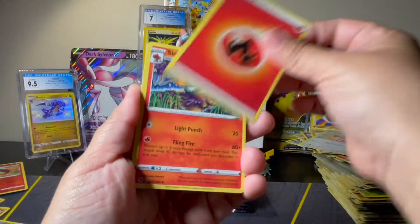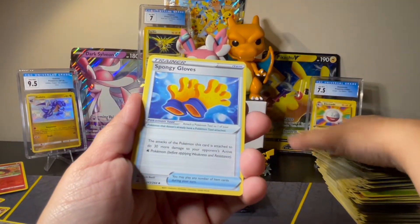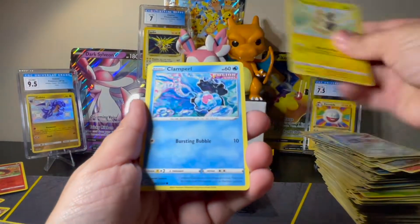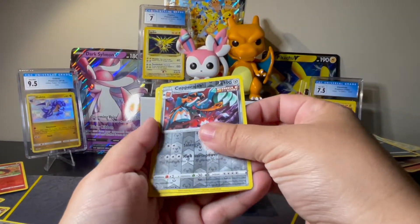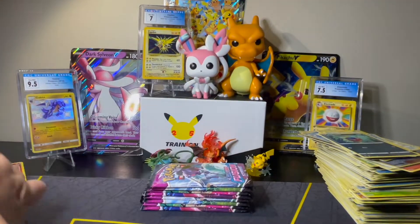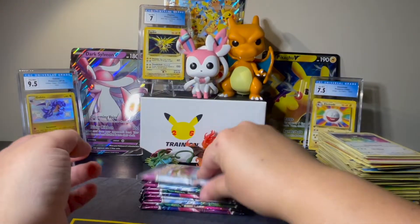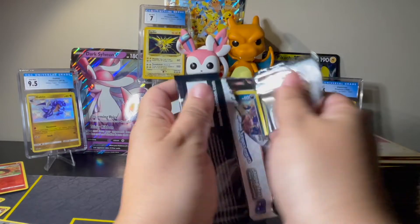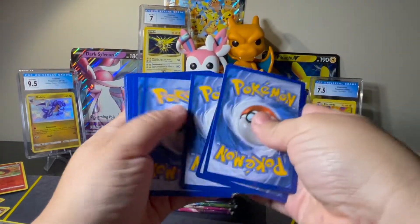We've got Fire, Simisear, Frossmoth, Spongy Gloves, Skarmory, Morpeko, Clamperl, Carvanha, Smeargle, Copperajah Reverse, and a Palossand Non-Holo Rare. We're running down the packs and still no Alt Arts, no Secret Rares, nothing crazy like that. I'm hoping it leaves the best for last — maybe, we can hope.